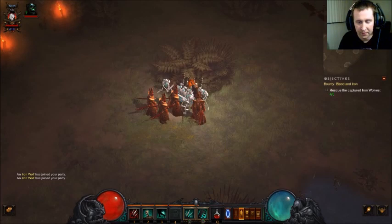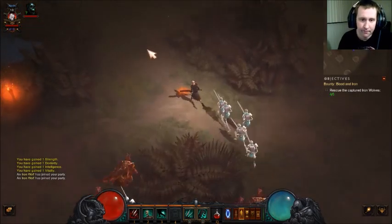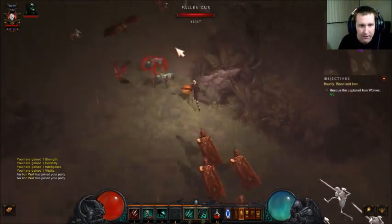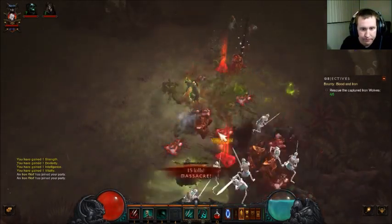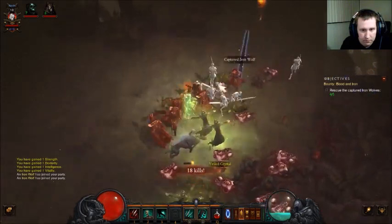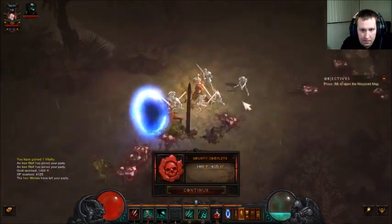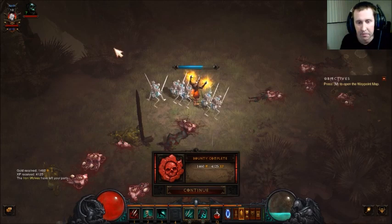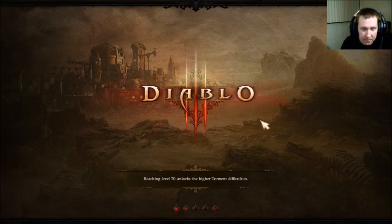They say 'soon we must drink' — or something. I don't even know what they said. Whatever you say, boss. I need those levels though. Come on, make it easy on me for once. Give me some experience gear or something — give me gear with sockets even. I have some red gems I could use.